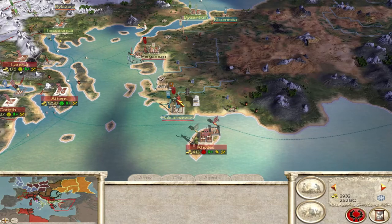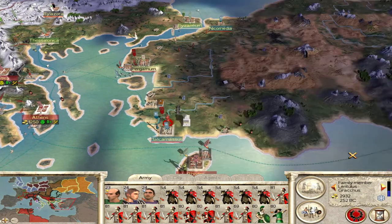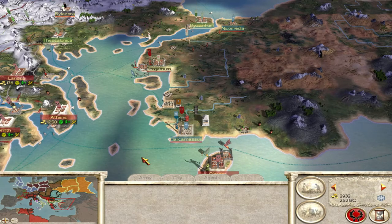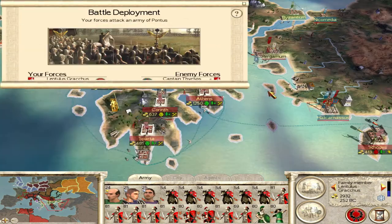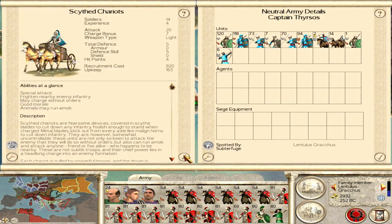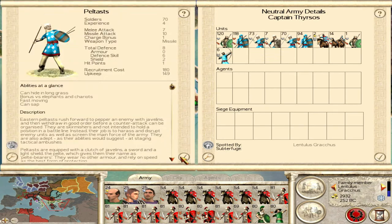We just have to attack here and hope we can get Halicarnassus. It speeds up building time — that's all right for our larger buildings. So let's attack Pontus. They have chariots with quite a bit of experience, but the rest of their army is pretty trash. They all have experience so they must have been fighting.